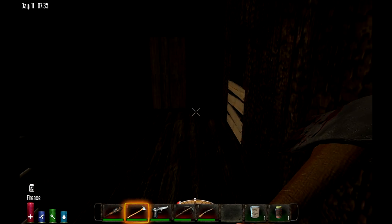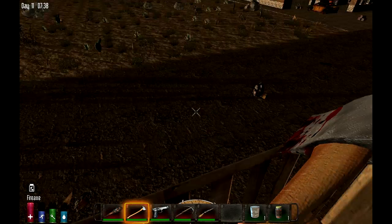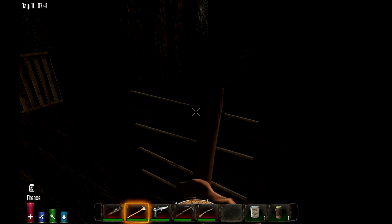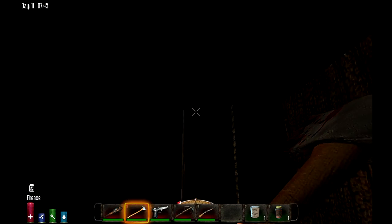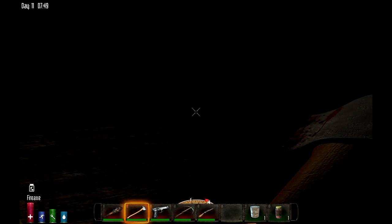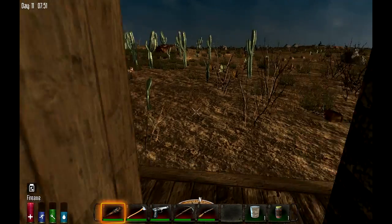Upstairs — okay, another oil barrel. I better break this one down or there's going to be a wall safe in here that I miss. Of course, not much here. I definitely want those empty bottles to make yucca juice. No repair tool. Nothing over here. So we've got this place checked out and it is not all that interesting.